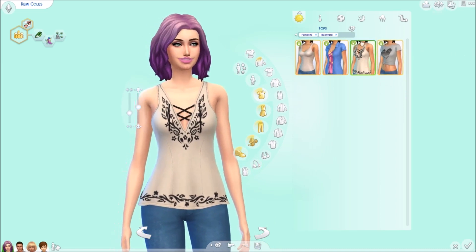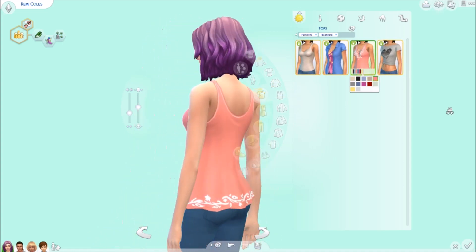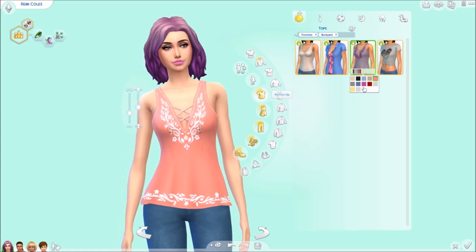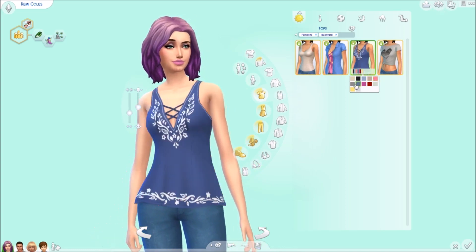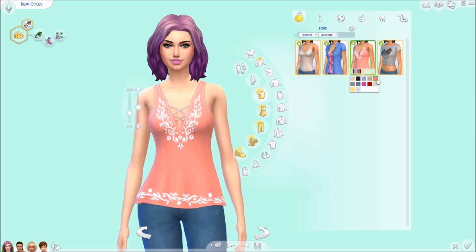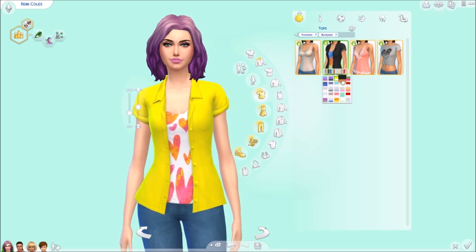Then we get this top, which feels really different from anything we already had. I love this — I just like the detail. My favorite colors are this one and this one — they look very pretty and summery. This one is like a pretty coral.